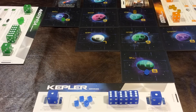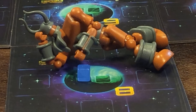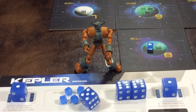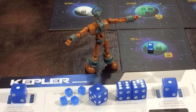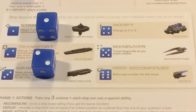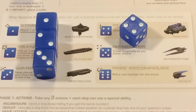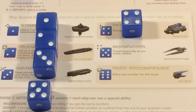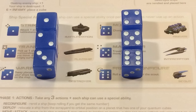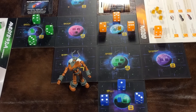Each player starts with a home planet and puts on their first quantum cube. Once placed, quantum cubes can't be removed from the board. Now you roll your first three ships, which are represented by dice. The value of each die represents which kind of ship it is: one pip is a battle station, two is a flagship, three is a destroyer, four is a frigate, five is an interceptor, and six is a scout. Place these first three ships into orbital position around your planet. The player who rolled the lowest combined dice total goes first.